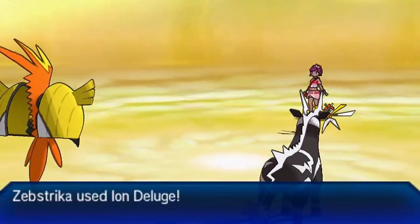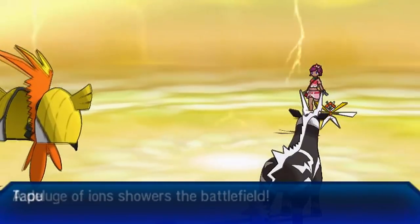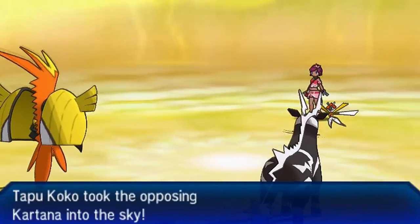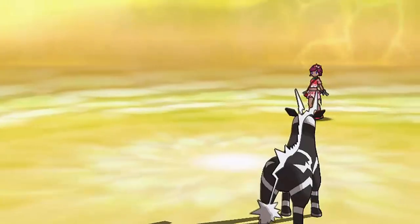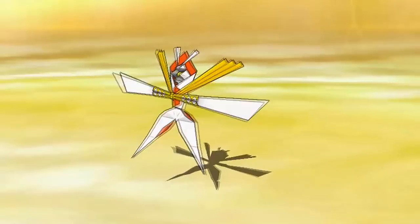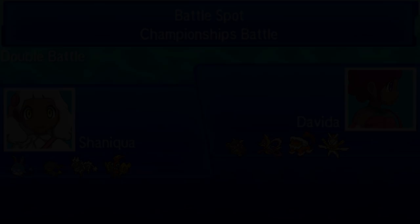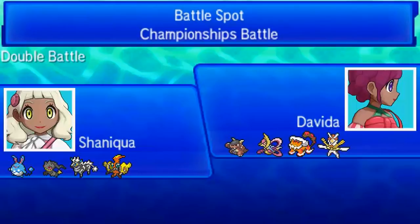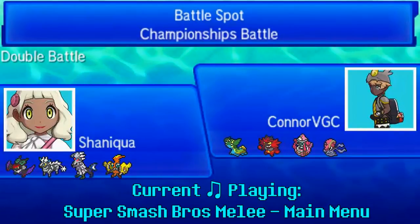I go for Hidden Power Ice for Landorous Thicke - down goes Landorous Thicke! My opponent's last is Kartana. Tapu Koko outspeeds it. I just go for Ion Deluge, which is a priority move by the way, and go for Sky Drop targeting Kartana. I figured it could be Sky Dropped because it's a piece of paper. I knock out Kartana and that is the end of the battle - we're able to defeat my opponent with Ion Deluge memes, which is absolutely fantastic. Great job Zap Striker.